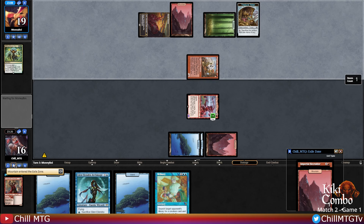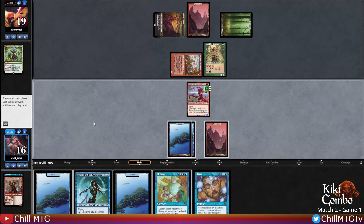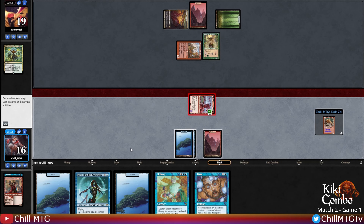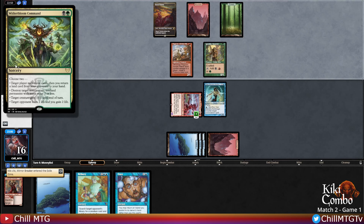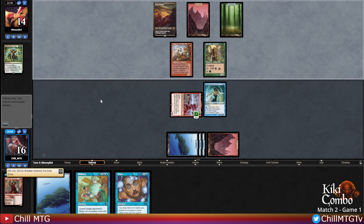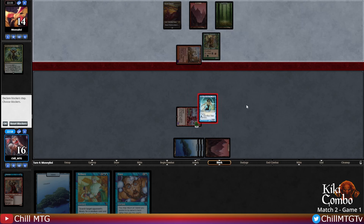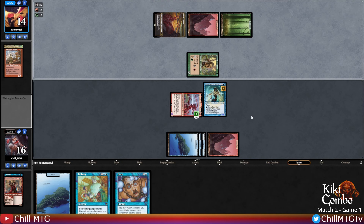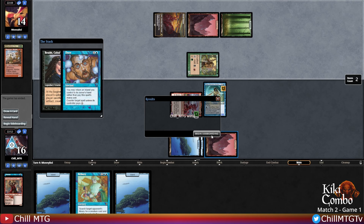There's that Witherbloom Command - opponent's monkey gets in there, exile a Mountain. Time to get in there with Laelia and see what's up. Always attack with Laelia before playing your land - pro tip. Not going to be casting Kiki - we'll get Glen down, we'll definitely block the monkey with Glen and we have Daze backup. Opponent gets in there with an exalted monkey - Glen soaks the hit, persist. Daze - no Braids for you! Game one, chill.